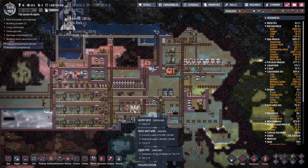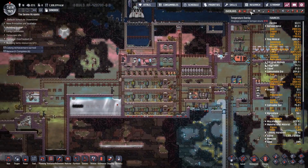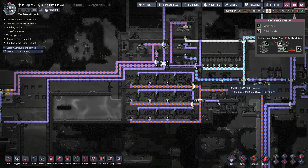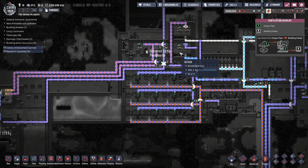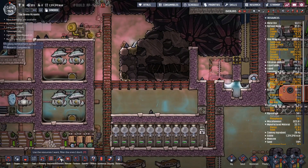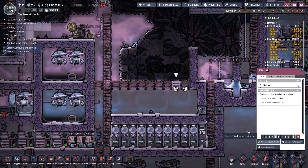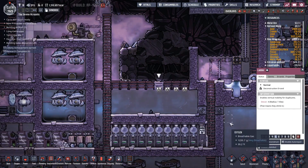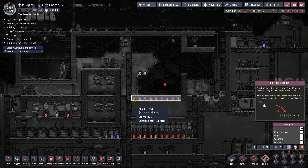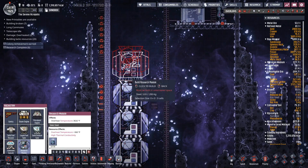We're going to need oxalite. We've got hydrogen going in through here and oxygen going in here, so we can use this for an oxalite refinery. I can have oxalite going right here — so let's place the oxalite refinery. We need to add two of these onto the rocket.